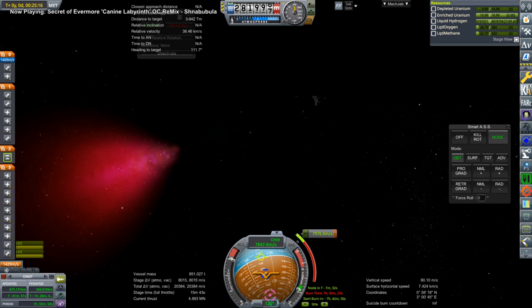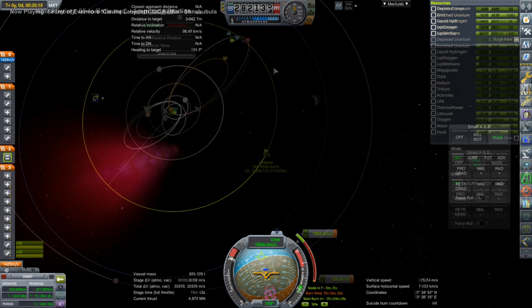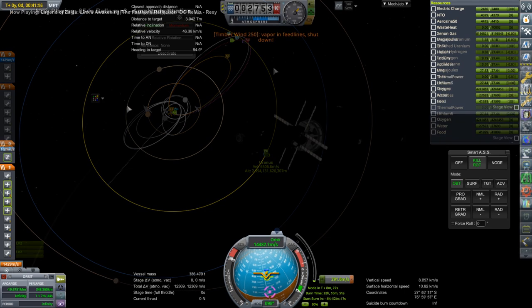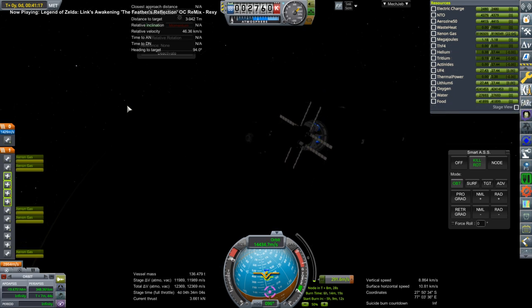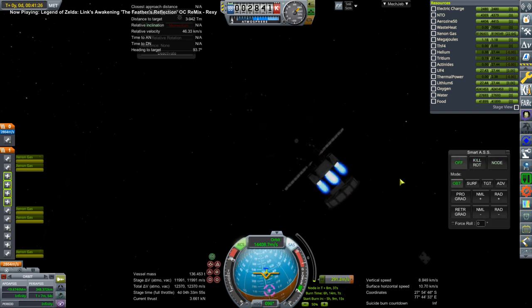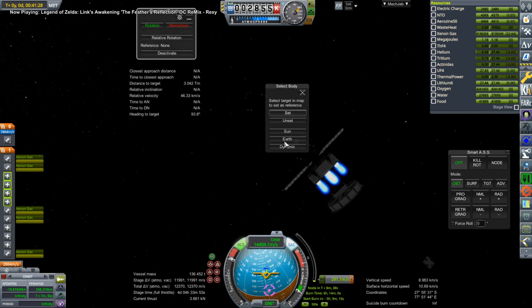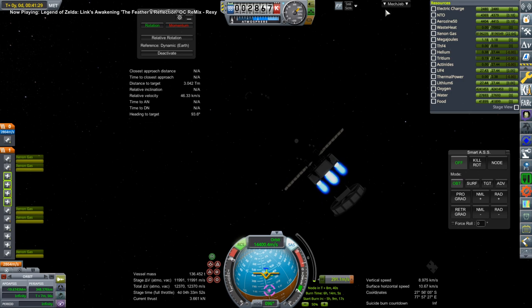This is the burn for Uranus — it's direct, not using a Jupiter slingshot. We use up this stage and then it's ion engines for the remainder: 10 tons of ion engines on the tail plus a small nuclear reactor to power them. We wouldn't be able to power them with solar panels obviously because we're going out to Uranus, which doesn't get much sun.